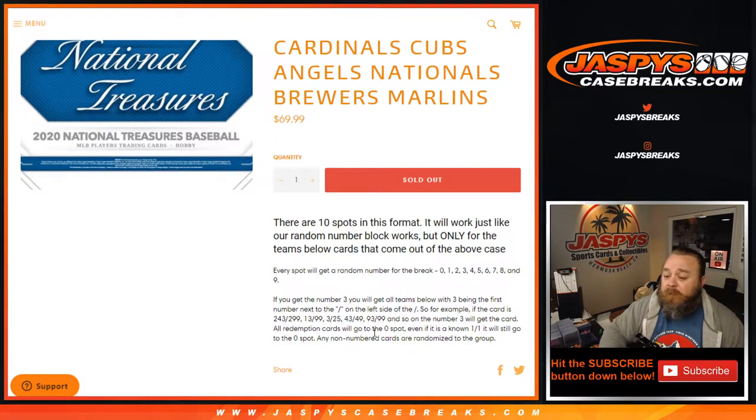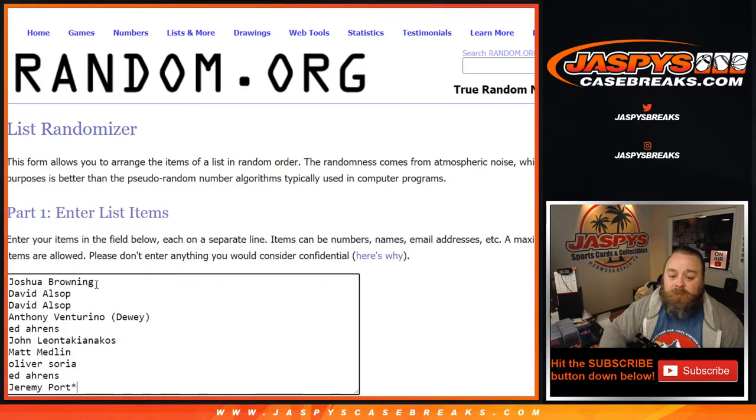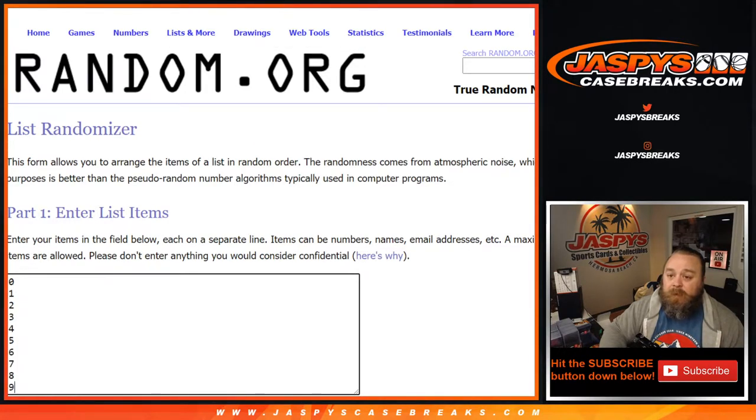All redemption cards go to the 0 spot, even if it's a known 1 of 1, it will still go to the 0 spot. Any non-numbered cards randomized to the group. So here's our list of customers from Joshua Browning down to Jeremy Port, and our numbers from 0 down to 9.